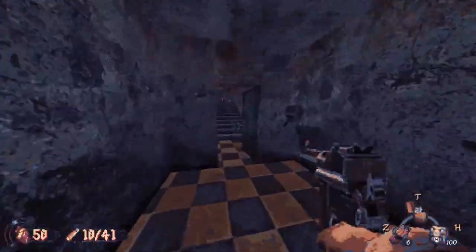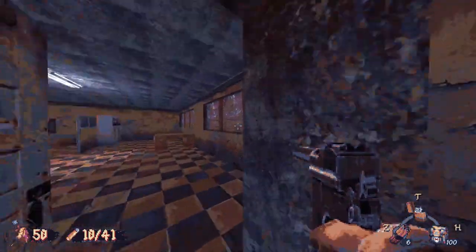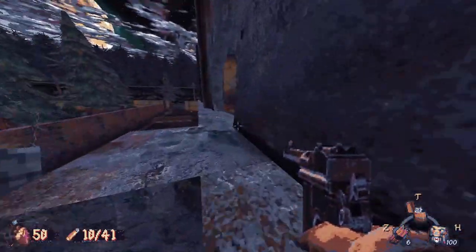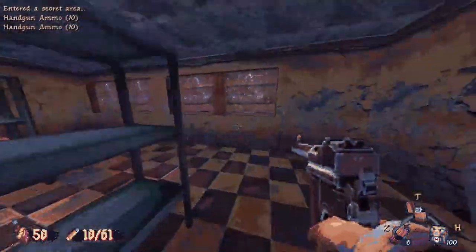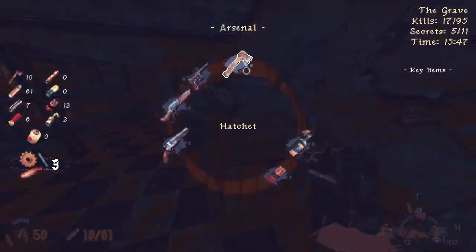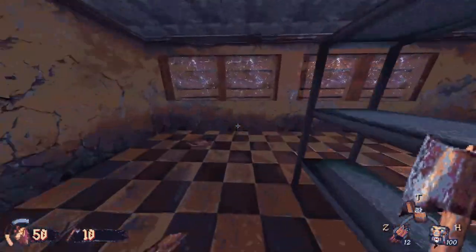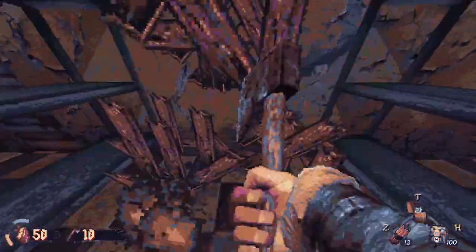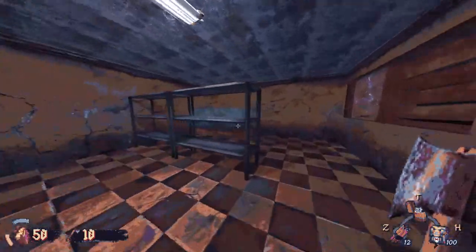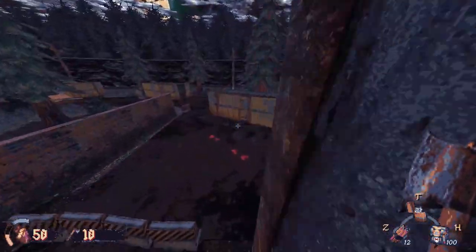Let's crouch under here - now we got access to the room. Can we break these boxes? We can't. Anything gonna be in them though? Worth trying - nothing. Apparently we need a key for this. I think that's everything. The armory - how do we get in the armory? First aid kit.